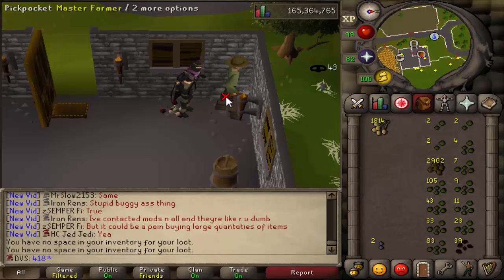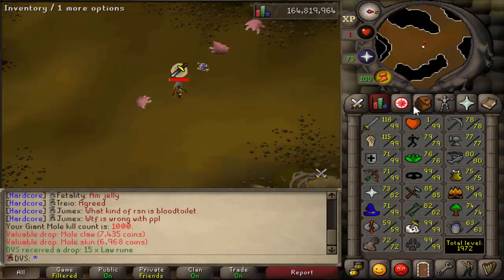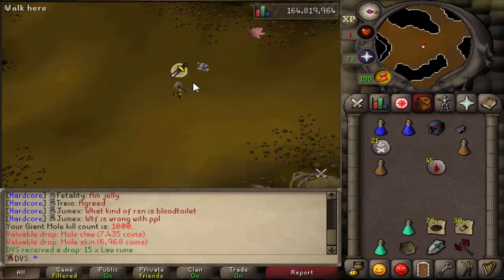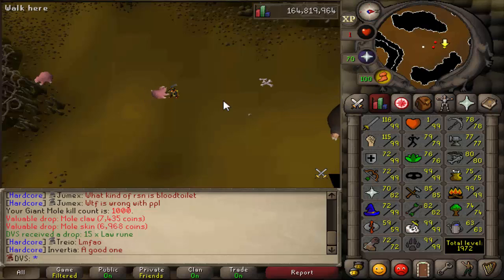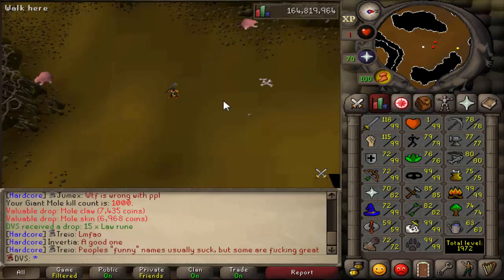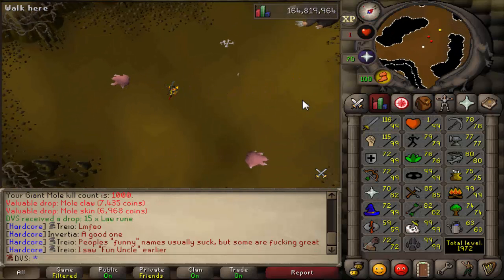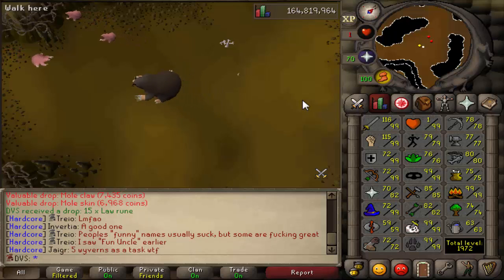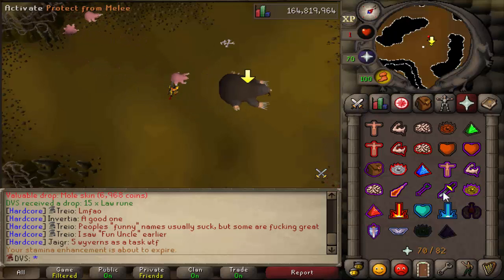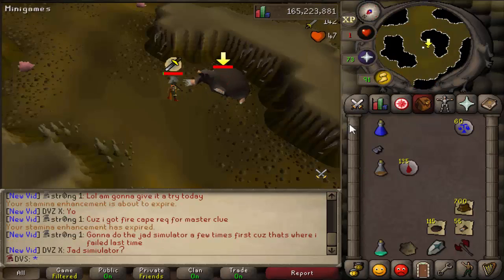I don't know how long we're going to be doing this, but I do need a lot more prayer pots to hit the 2k kills. There is actually 1,000 total mole kills done so we're halfway to 2,000, and overall I want to do 3,000 — so technically we're about 33 percent done. I'm probably going to be doing daily updates like I did on my last ironman. Still no mole pet — 1,000 kills on this account and 3,001 on the other, so we are 4,001 total kills without the mole pet. The drop rate is 1 in 3k, so hopefully I can still get that.